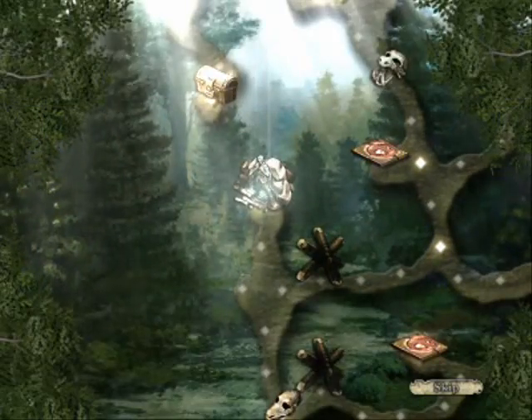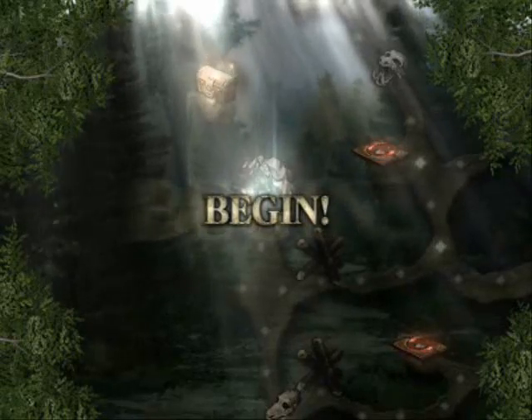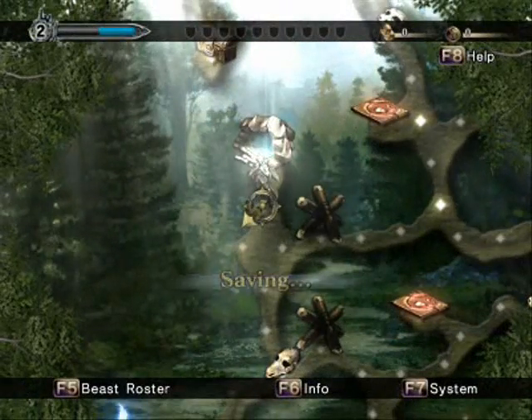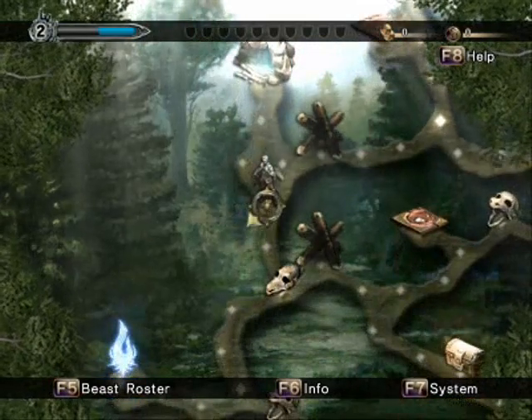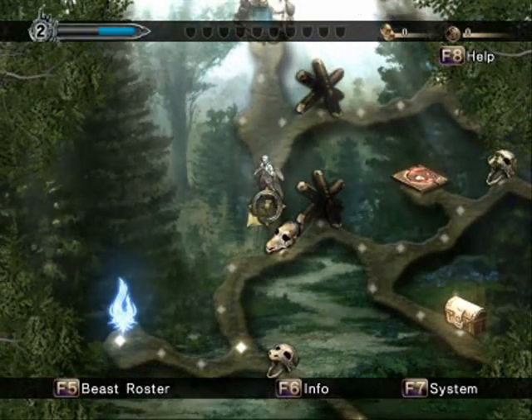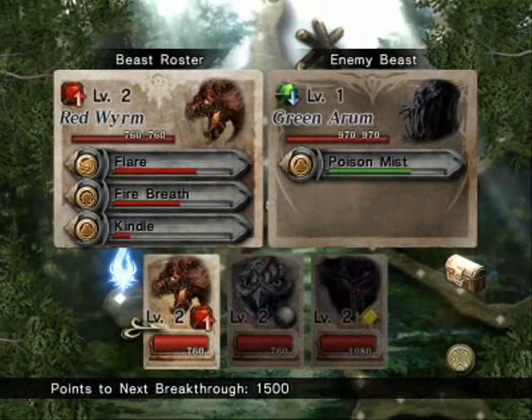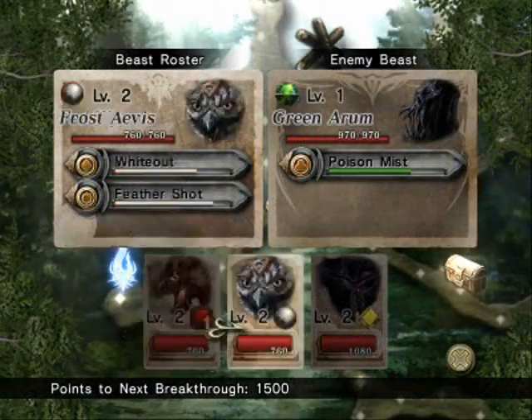This stage introduces a few things that we haven't seen yet, like monster lairs and barricades. By defeating a certain enemy or pressing a certain switch, you can remove barricades. Monster lairs generally have a horde of the same type of monster surrounding them, and the lair itself has a boss monster in it, which is a little bit more powerful than what you'd expect at this stage in the game.